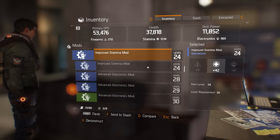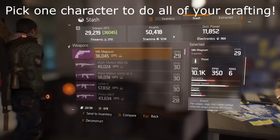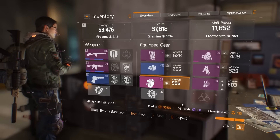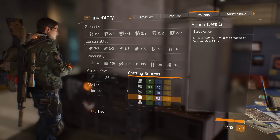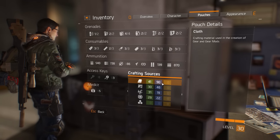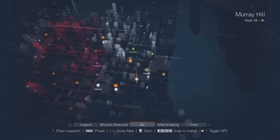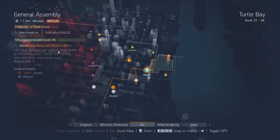Every time your character finishes doing dailies, take all your blue and purple items and put them in the stash. Reserve one character on your account to be your crafter. Every time you get enough Phoenix credits for a crafting schematic, log into that one character, use all the crafting material you've pulled out of the stash and deconstructed, and use it for all your crafting. Even if you're just crafting for one character or want to give Phoenix gear to all your characters, you can do it this way.